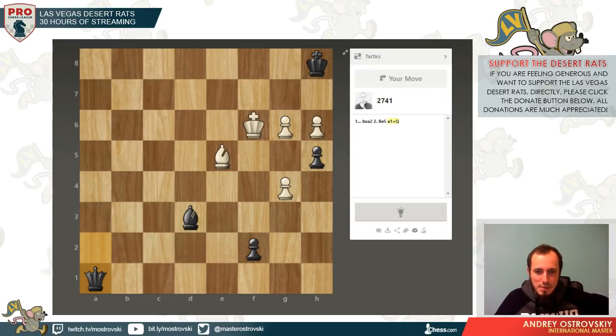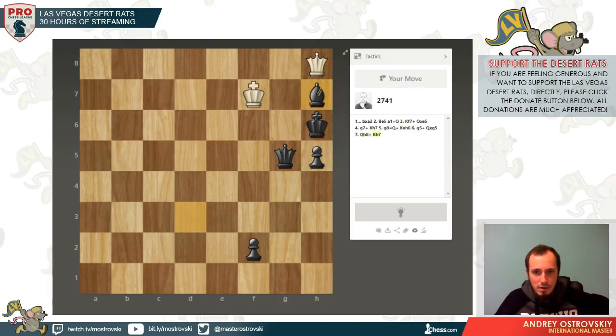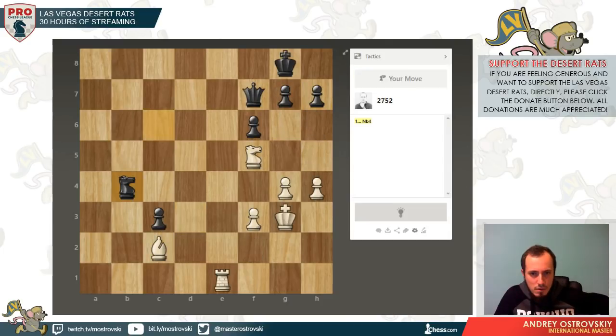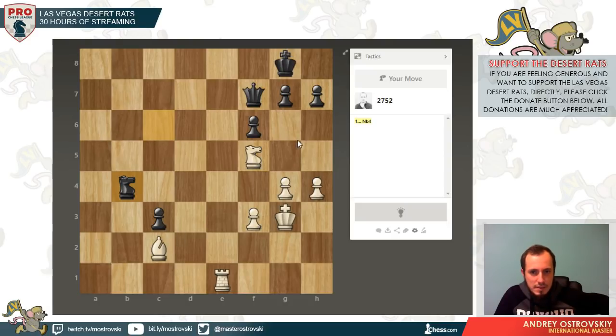That was a correct move, but after bishop e6, there is f1 queen — so maybe king f7 is a correct reply. Queen takes e5, g7, king h7, g8 queen, king h6, g5, queen g5, queen h8, bishop e7, queen f8 with checkmate. Queen g5 — just grabbing g5 square. Now queen h8, forcing bishop e7, and now queen f8. Very nice mechanism. After bishop e3 and knight d5 we just take — knight d7 fork. Forced, and checkmate. This is kind of nice, but quite simple because it is just forced.